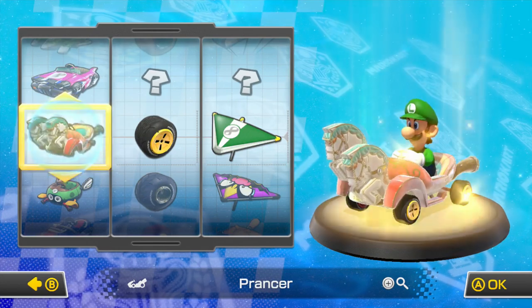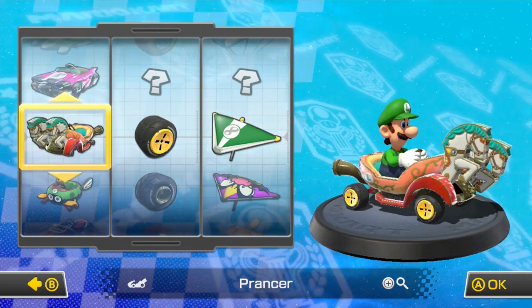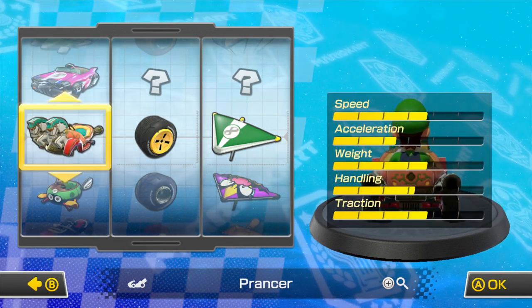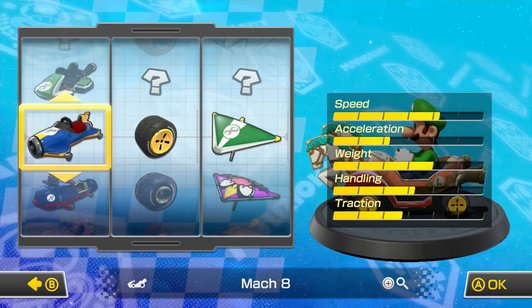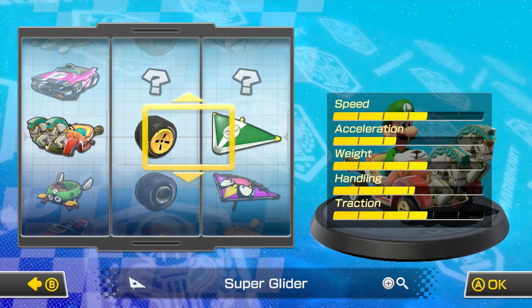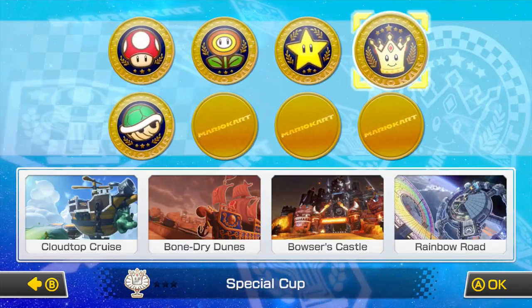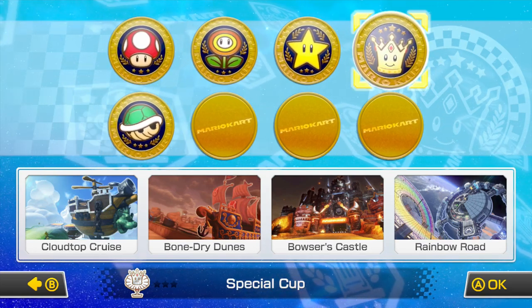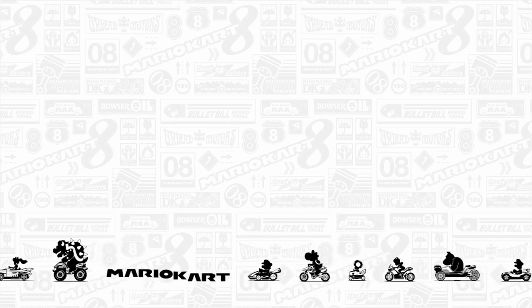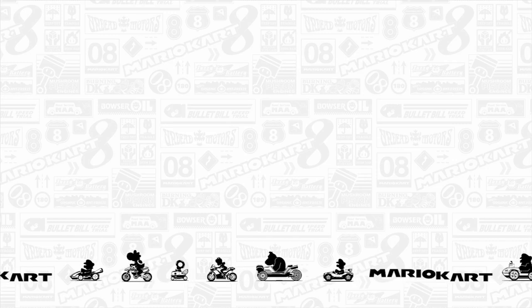I've unlocked a new cart - the Prancer! On Dasher, on Dancer, on Prancer, on Vixen. It's actually not a bad looking vehicle. I think I'll give it a go. And we are indeed doing the Special Cup so I can replace my silver with a gold. Let's see if we can do that today. If you're watching this video, then the answer is yes, because I don't upload anything less than a gold.